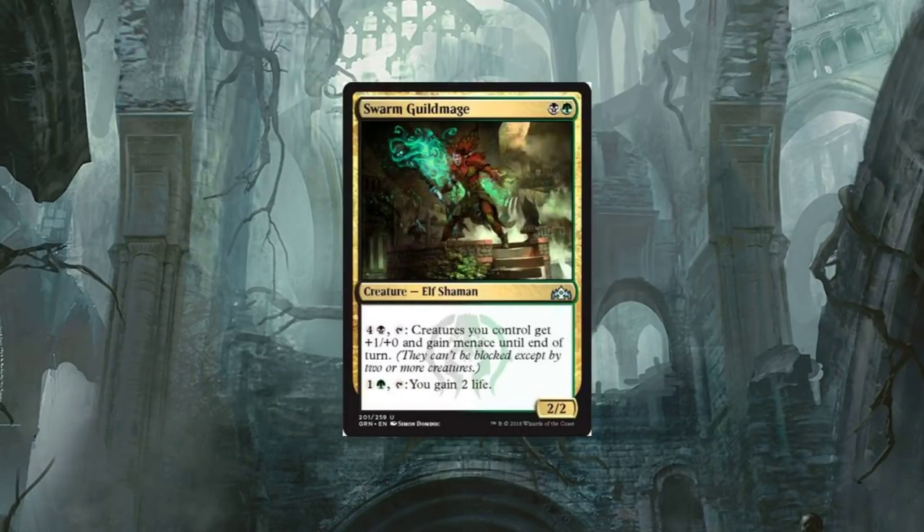Hey everyone, welcome back. We're just gonna jump right into these spoilers today — whole lot to discuss, whole lot going on. First up, we got Swarm Guild Mage. It is a two-drop.